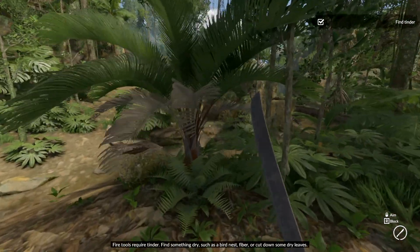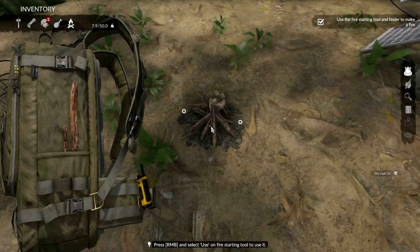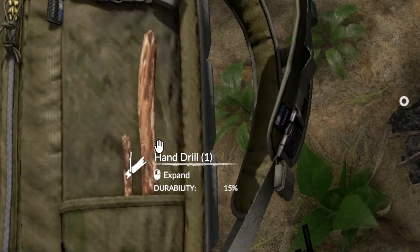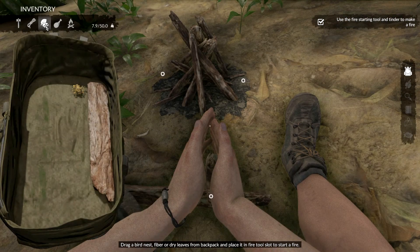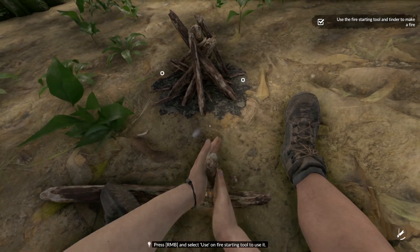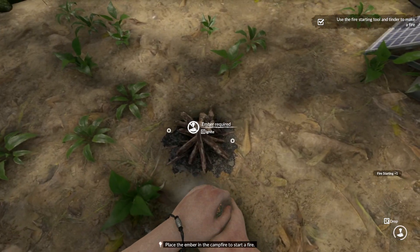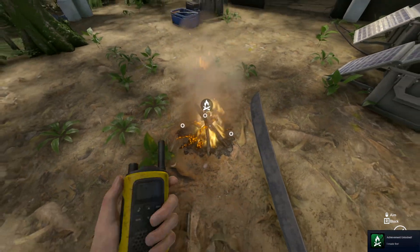Dry leaves can be found on these palm trees. Only about 1-3 dry leaves will spawn each time. Once you have collected all your items you need to open up your backpack and use the hand drill. Drag your dry leaves onto the hand drill and your player should start igniting them. Once the leaves are burning in your player's hands simply press E on the fire and it should be lit.